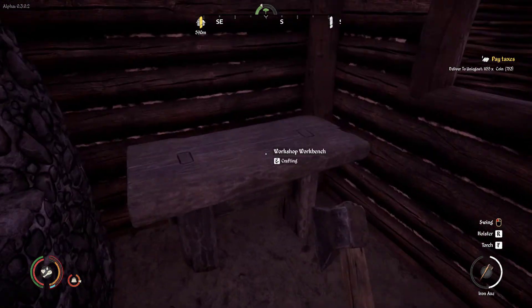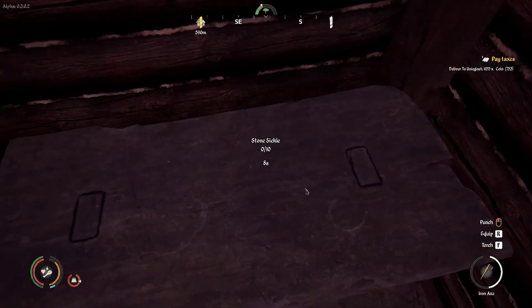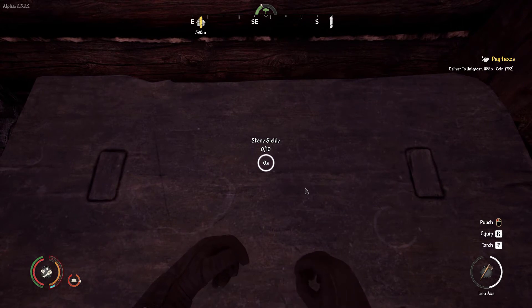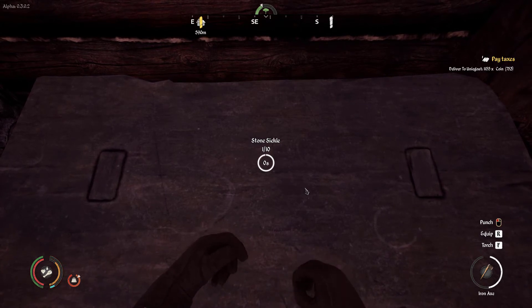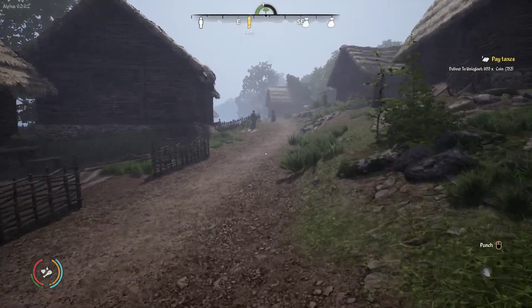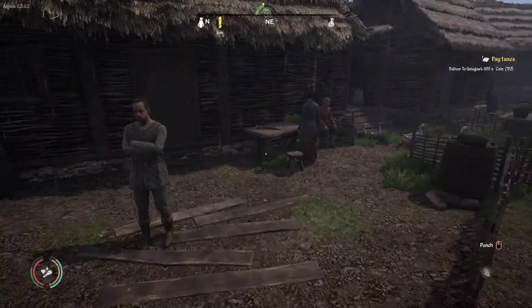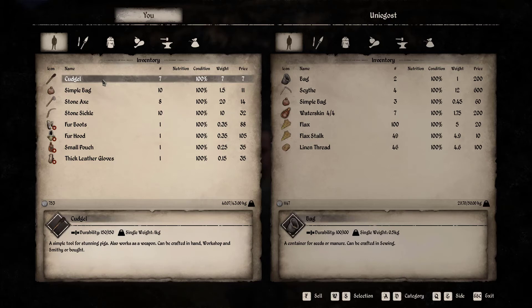I bought two recipes - one was a stone sickle and the other was a cudgel. I'll need to look now and see what it is. Okay, here we are in town ready to pay our taxes - basically hand over all our money to this greedy lord. First off we need to sell some stuff. The cudgel is the other recipe I bought - I think I'm going to need it for the pigs, as a simple way of stunning pigs.